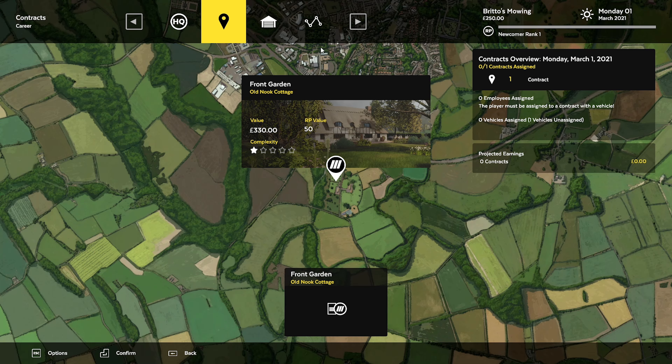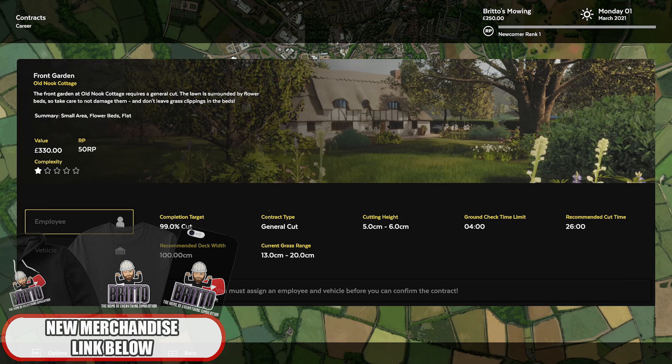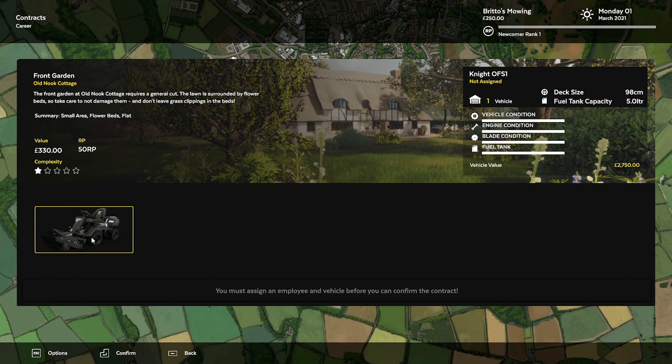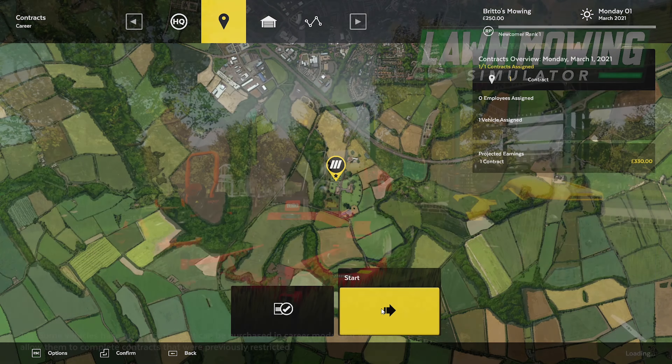The only job we have at the moment is the front garden at Oldham Cottage. Now we have to assign an employee and vehicle. I don't know if we can eventually hire other employees, put them on other mowers and send them out to do jobs — I think that would be pretty cool. So we'll use our Knight OFS-1, confirm, and start.